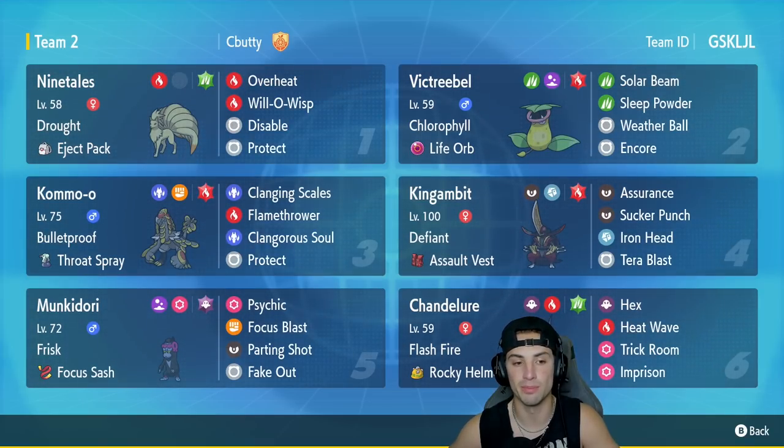In our third slot we got Kommo-o with Bulletproof and Throat Spray. Its moves are Clanging Scales, Flamethrower, Clangorous Soul, and Protect — a solid moveset for Kommo-o that you guys have seen a little bit on the Regulation E ladder already.